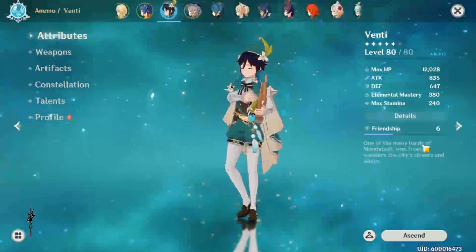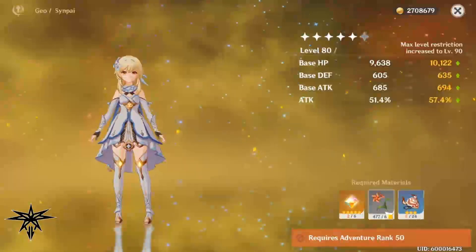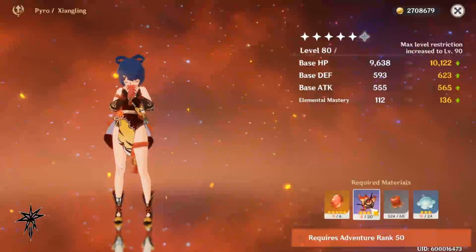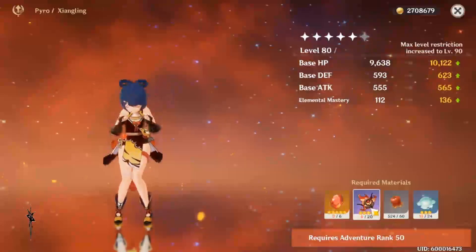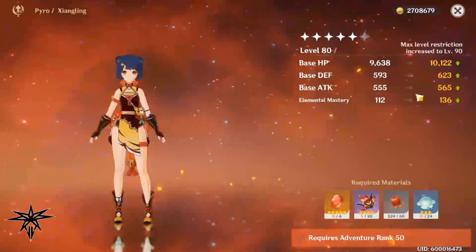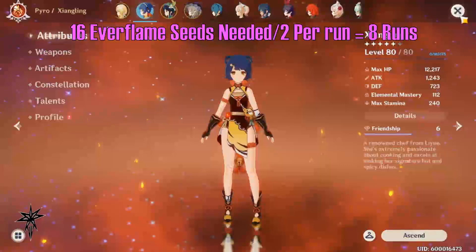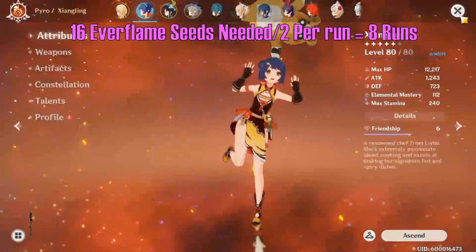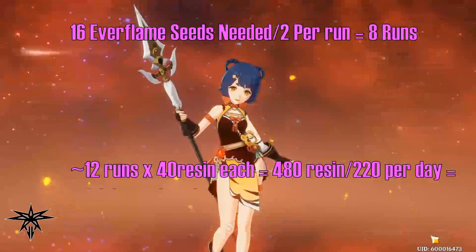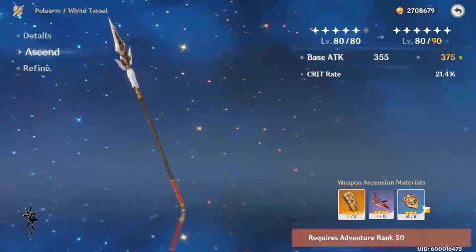More specifically, that means farming the Anemo Hypostasis until I can craft enough crystals for Venti, making sure I have enough flowers and hurricane seeds, and enough slime condensate. Traveler doesn't require any boss runs — I have my flowers, so I only really need to craft the mask. Once Venti's crystals are done, I'll start running the Pyro Regisvine until I have enough — at two Everflame Seeds per run I'll need about eight runs, plus two to four extra for enough crystals. Worst case those materials go to Diluke. That's about 12 runs at 40 resin each — not even three days of farming at 220 resin a day.